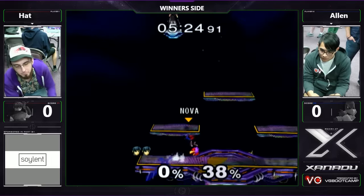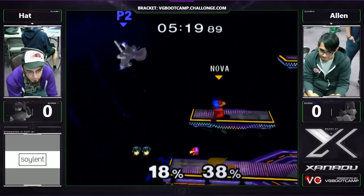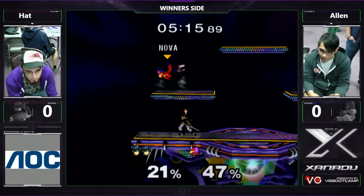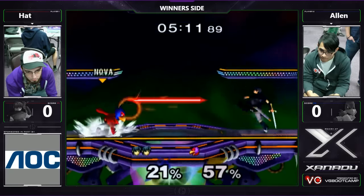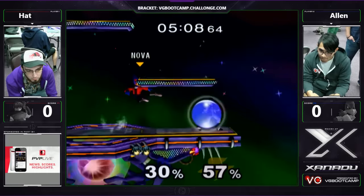He's been trying to mix in a lot of no-impact lands along with those little side B's. In that time, Alan called him out for it and just gave him a big back air to the face. Alan is retreating to the platforms a lot. That's why those up tilts are working — instead of sitting in the corner, he's going to the platform above, and that wavedash into up tilt is getting a lot of mileage for Hat.